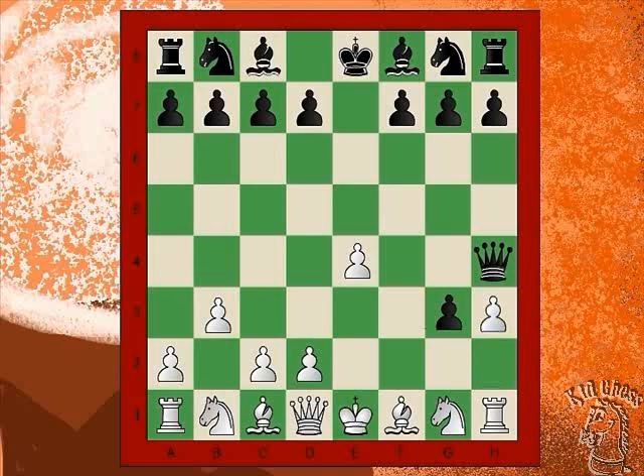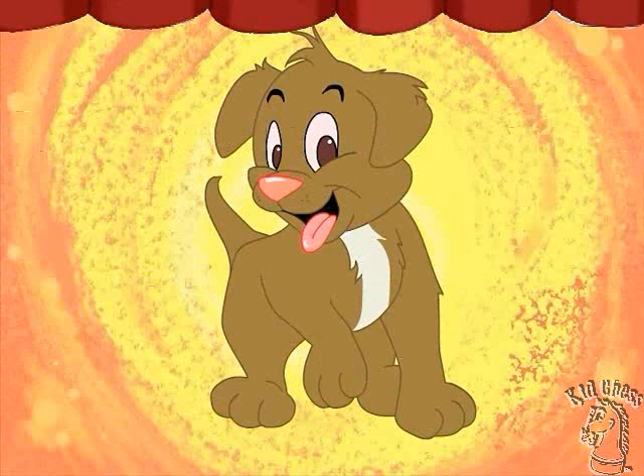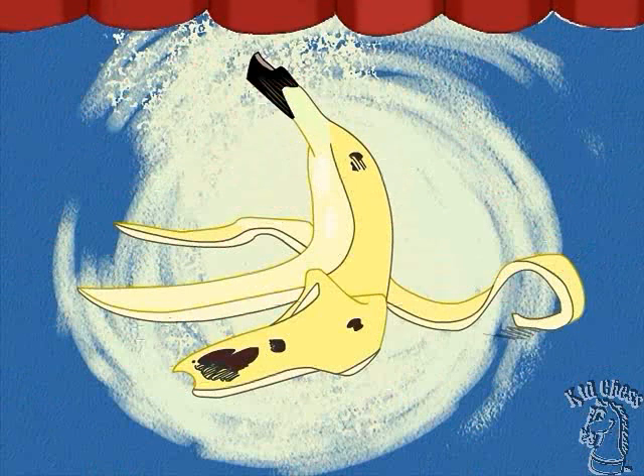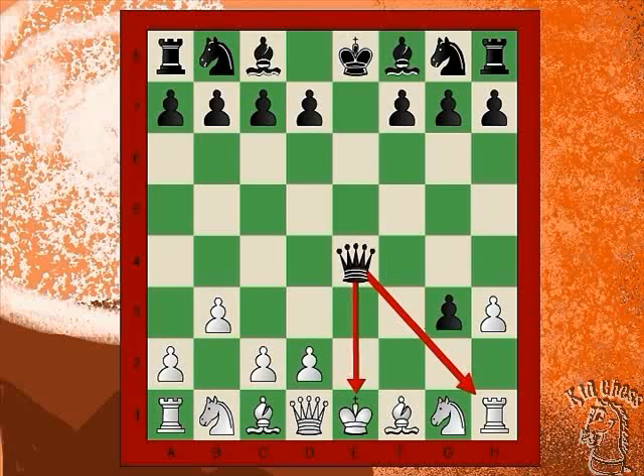All right, it is time to play Game of Two Curtains again. Behind curtain number one is a puppy. Behind curtain number two is a banana peel. What should Black do next? Queen to E4, take the pawn and check the White King. Let's check with the judges. Judges, what is the answer?